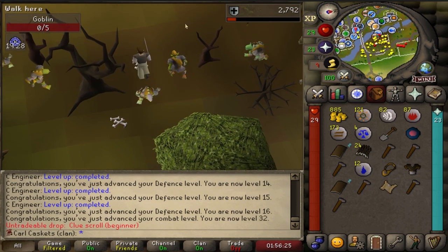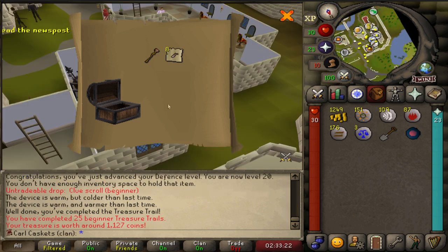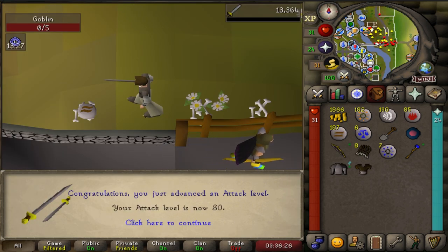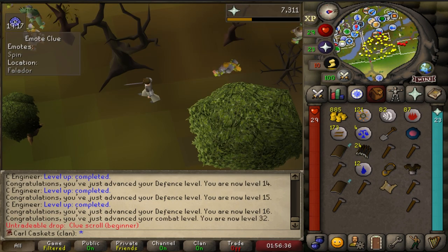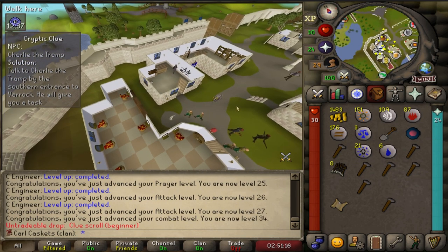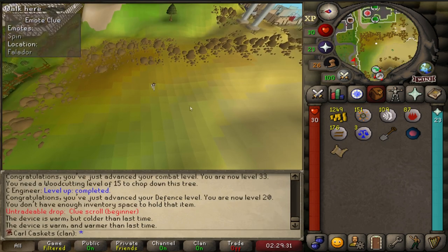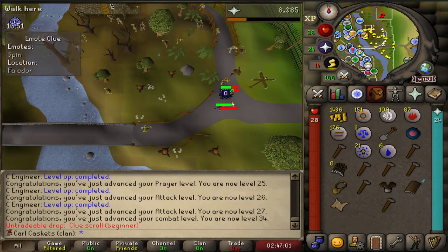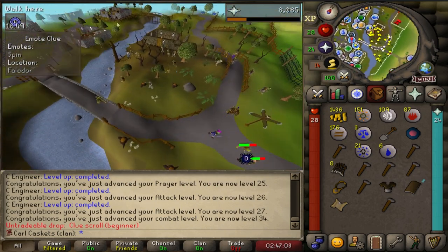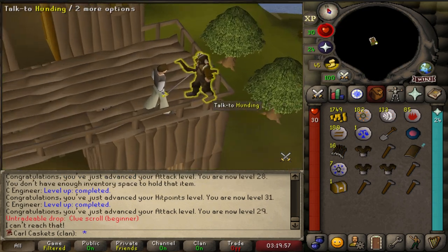Everything was going great - the unique steps were booming, the clue loot immaculate, Carl's stonks rising more than ever. But then we hit a wall. Spin in Falador. Speak to Reldo. Spin in Falador. Charlie the Tramp. Please give me the pike step. Spin in Falador again. Six clues in a row without a unique. Spin in Falador - can you stop? Four clues in a row I've gotten this step.